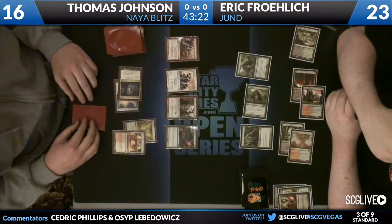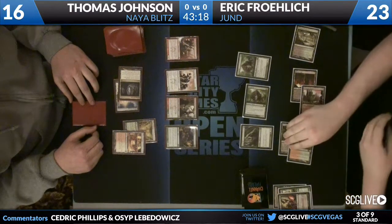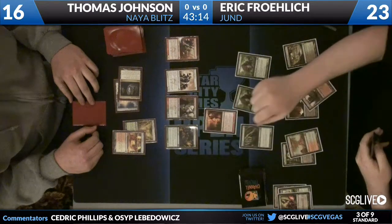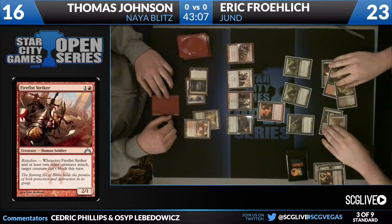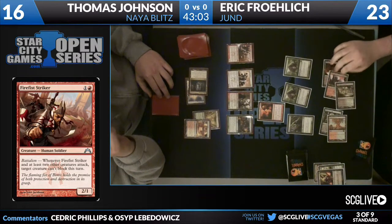We see a Sunpedal Grove and the Fire Fist Striker — a card that Patrick Sullivan enjoys, which is not much of a surprise. And now we see a miracled Bonfire of the Damned! So long, Frontline Medic. Now Thomas is going to have to decide if he wants to sacrifice the Frontline Medic or let everything go away, so he'll probably want to sacrifice it. Unless he has a Boros Charm?